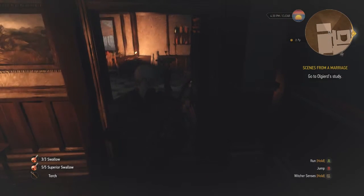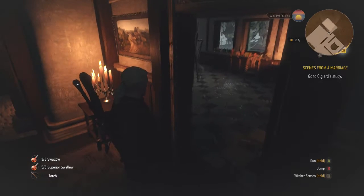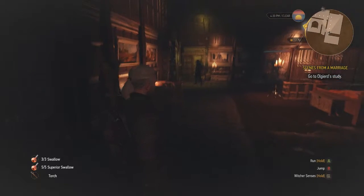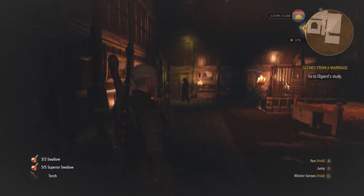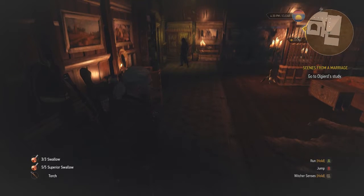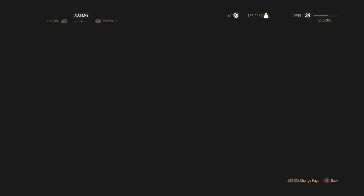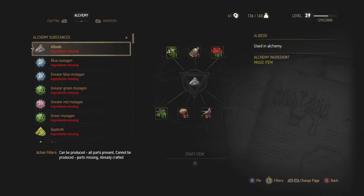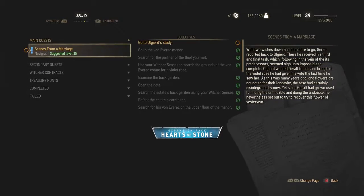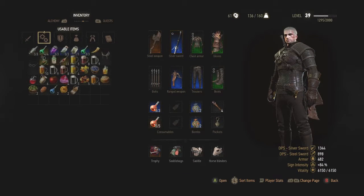I am at the mission 'Scenes from a Marriage.' The objective wants me to go through this door over here, and more specters are supposed to spawn, but no specters spawn whatsoever. Just out of curiosity I'm going to change my inventory — there we go.